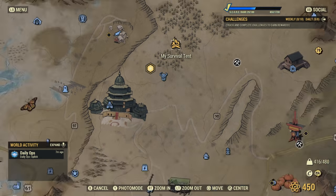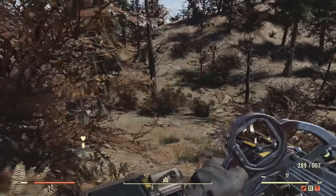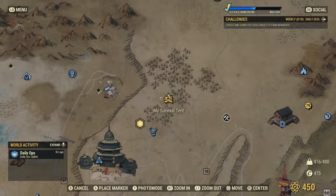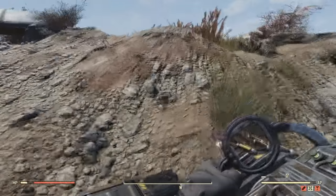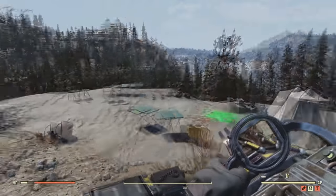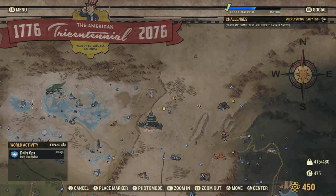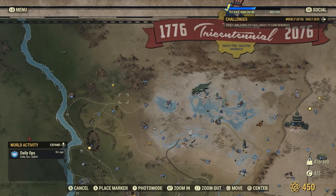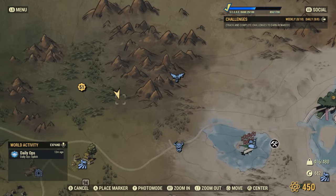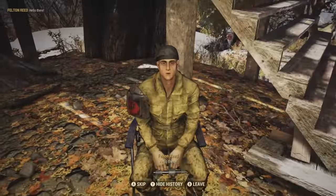A little tip: if you place your survival tent near the random encounter location, you can always spawn on your tent when you log in and immediately check if Felton Reed is there, or whatever random encounter you're looking for. It's a pretty handy tip to save some time. Another location where Felton Reed can spawn is up here by Vault 51 - you can find him sometimes right here at this bird watcher area.